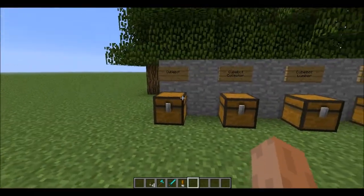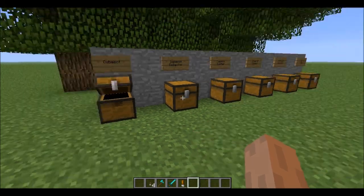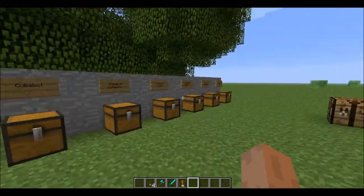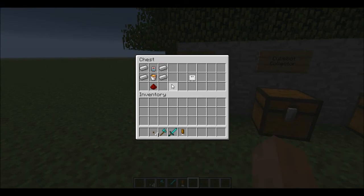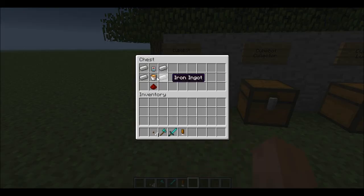First of all, you're going to need to make a Cubot. To do that you need a power core. If you find a Cubot, you have to kill it and it will probably drop a power core and pieces. The pieces are to make the fixture, and there's another core you need to make with a breeder. The original Cubot that does nothing except walk around is made like this.